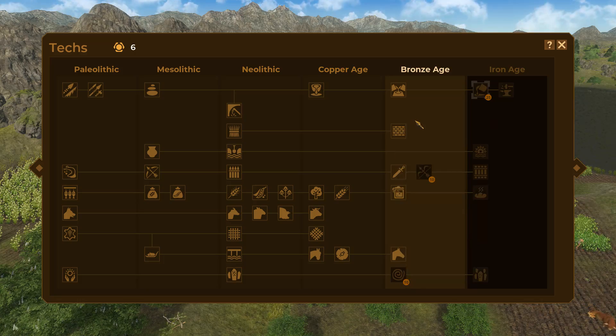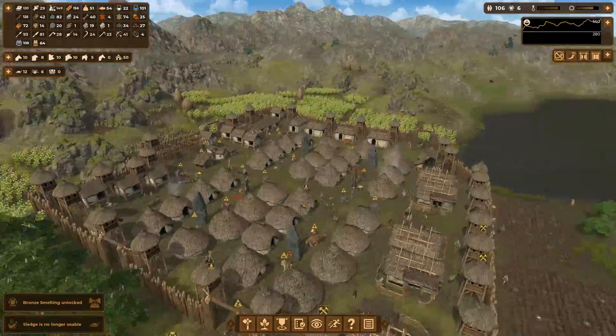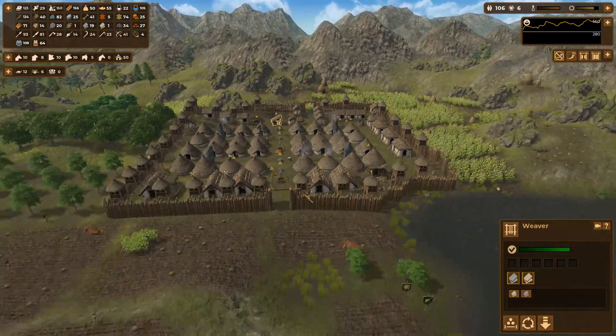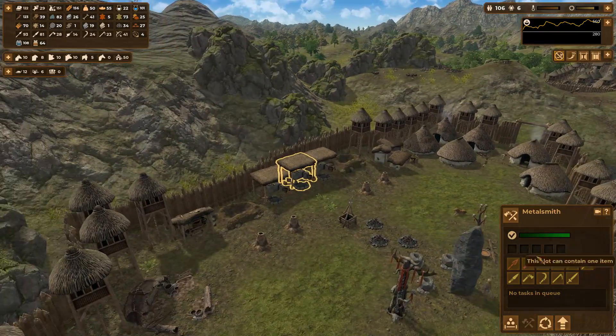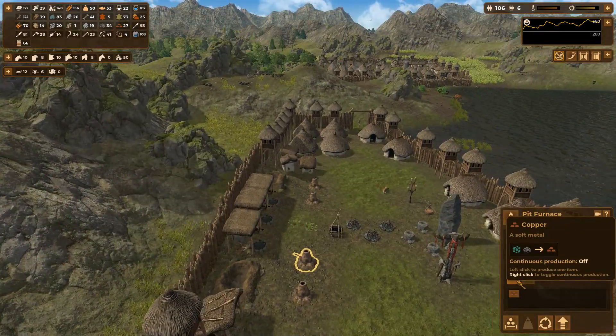Now we have masonry so we can upgrade things. We have a lot we can do now - we can make swords! We don't have bronze yet though, I'm pretty sure we just have copper.